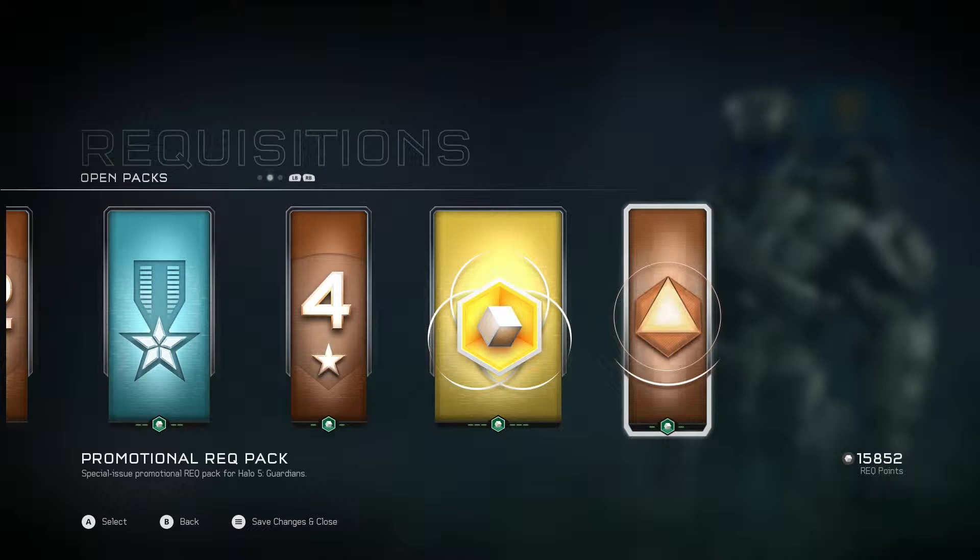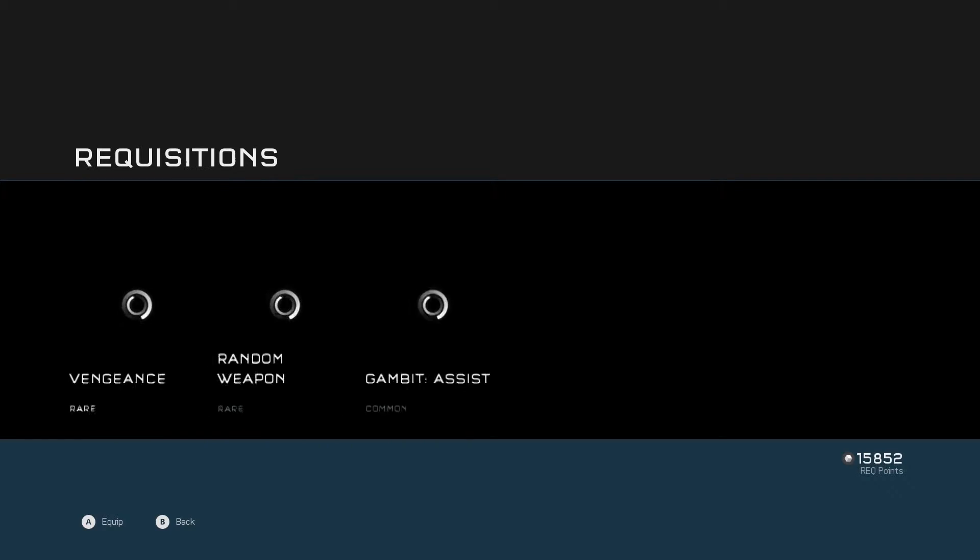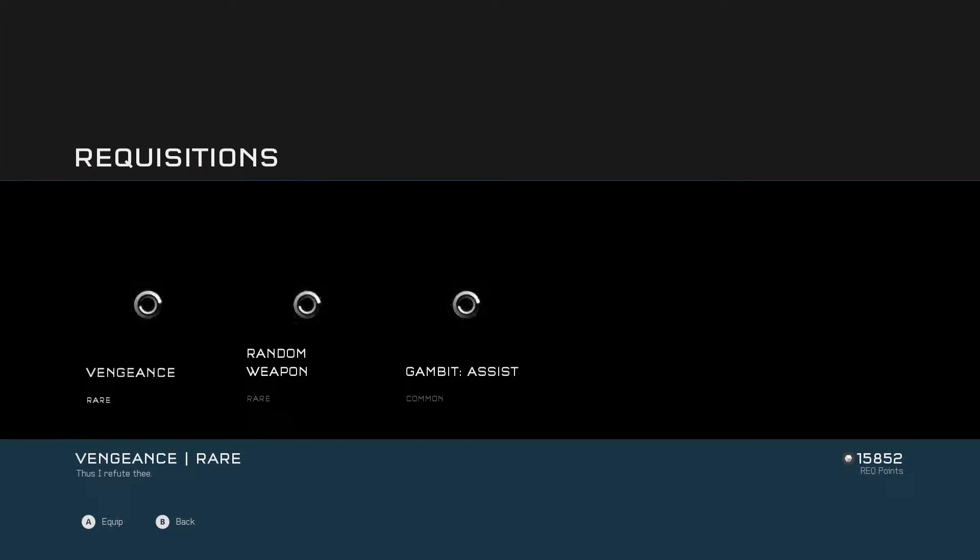So we'll start off with the Promotional Rec Pack. Let's open it — opening. Random Vengeance, Random Weapon, Gambit, Assist.